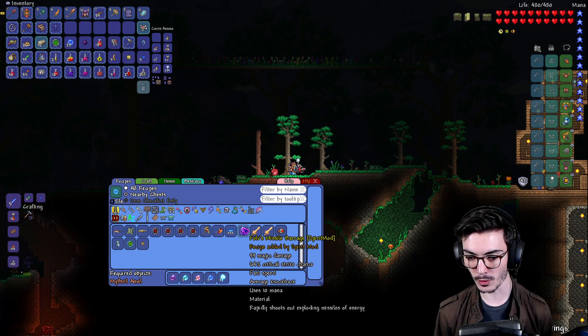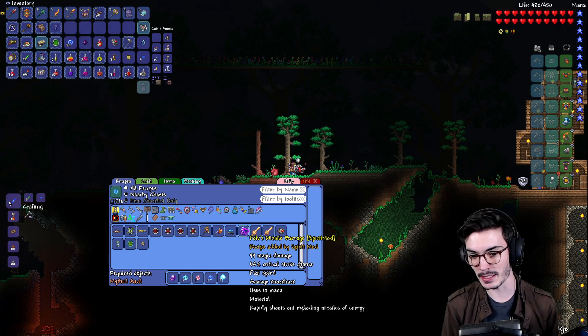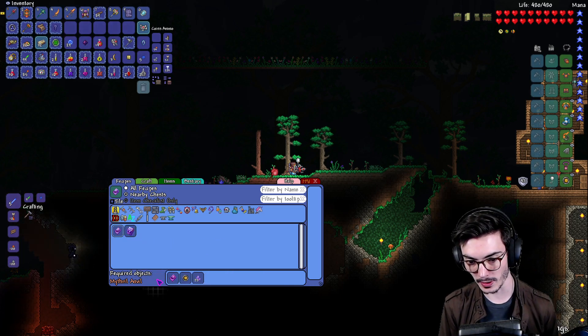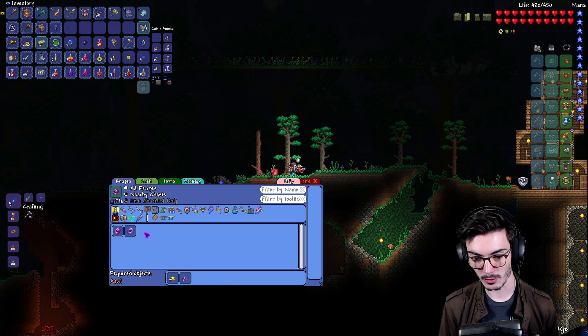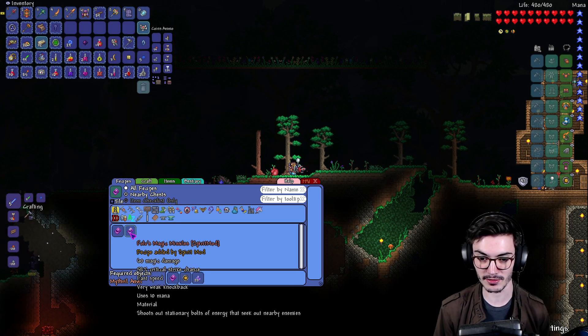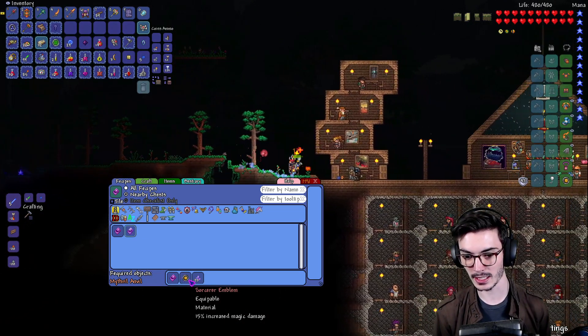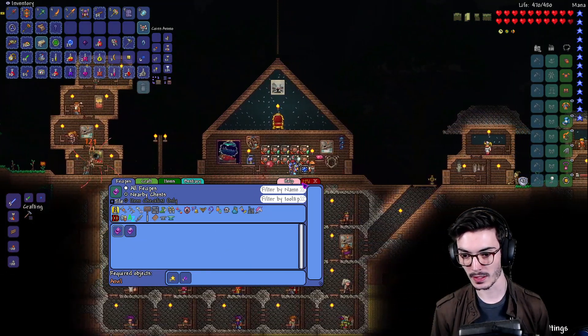Wait - what the heck is this? Vulva's Missile Barrage - rapidly shoots out exploding missiles of energy. And Vulva's Magic Missiles, and Vulva's Arcane Bowl - how do you make an arcane bowl? Dude, this is awesome, this is like the zenith of mage weapons! We need to try this out - we need to make this. Now we know what we need to do. Easy peasy.